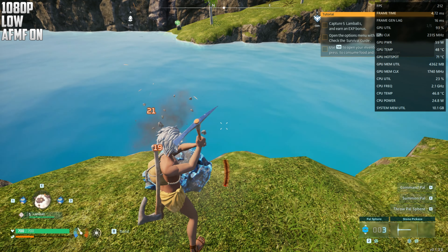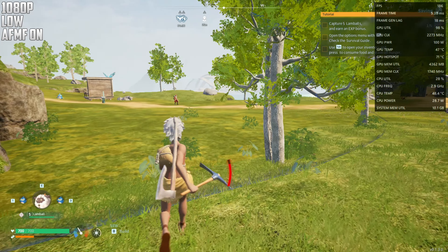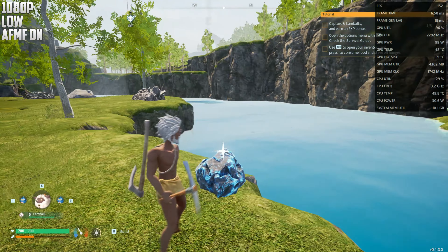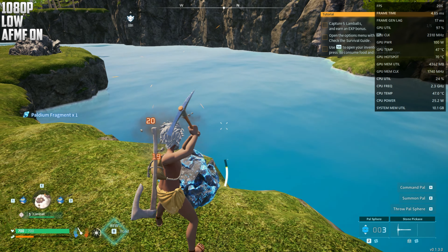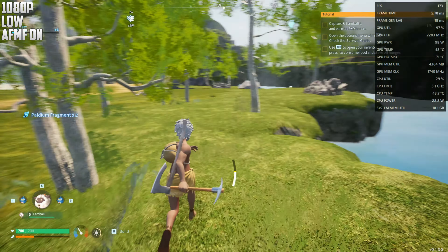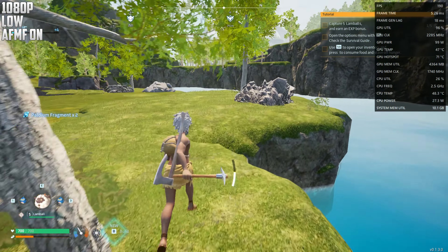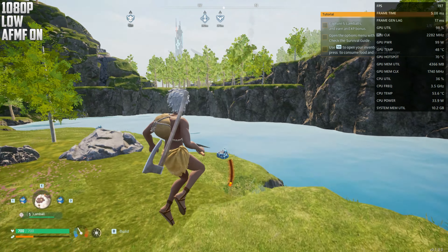It basically works as frame generation. If you guys don't know, you can try it too — the setting is on the graphics tab, it's called Fluid Motion Frames. As you can see we get double the frames. It's not perfect — sometimes if you have low frames you can have a little ghosting — but it's pretty nice.